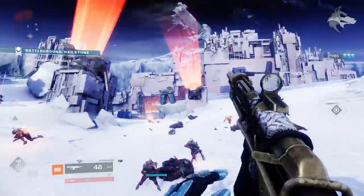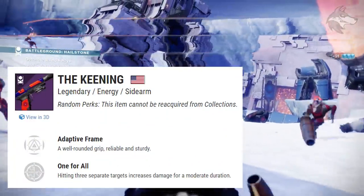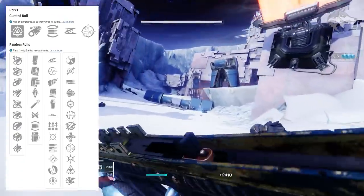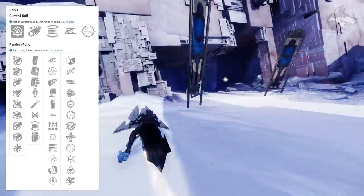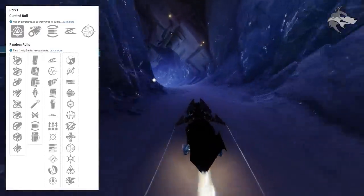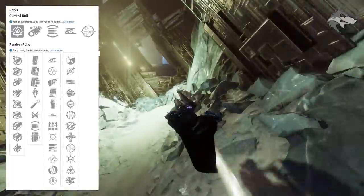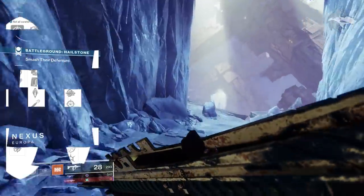Now onto new crucible playlist weapons. There is the Keening sidearm — it's an adaptive frame arc sidearm. It can come with Slideshot, Pulse Monitor, Killing Wind, Under Pressure, Grave Robber, Slideways, Surplus, Moving Target, Subsistence, Rapid Hit, Hipfire Grip, or Threat Detector in the first slot, with Zen Moment, Dragonfly, High Impact Reserves, Multi-Kill Clip, Snapshot Sights, Surrounded, Sympathetic Arsenal, Unrelenting, One for All, Frenzy, Wellspring, or Vorpal Weapon in the second slot.